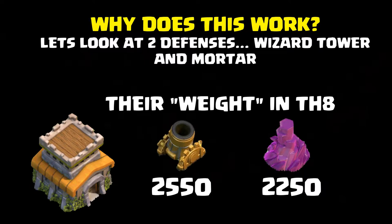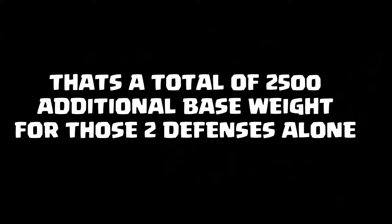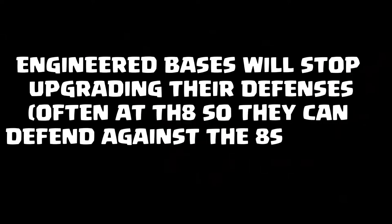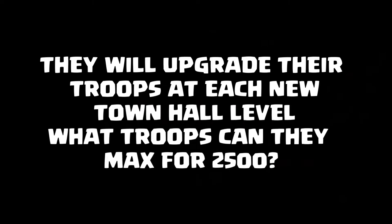It all breaks down to base weight and what specific defenses add. Looking at Mortars and Wizard Towers — two defenses engineered bases do not upgrade — those two alone add 2,500 additional base weight. By not upgrading those and other high-weight defenses, they're able to upgrade troops without adding significant weight to their base.